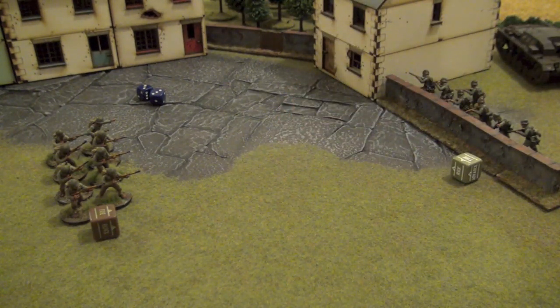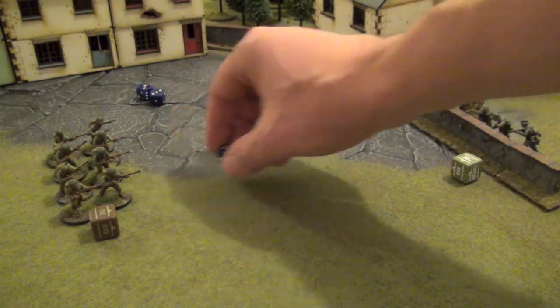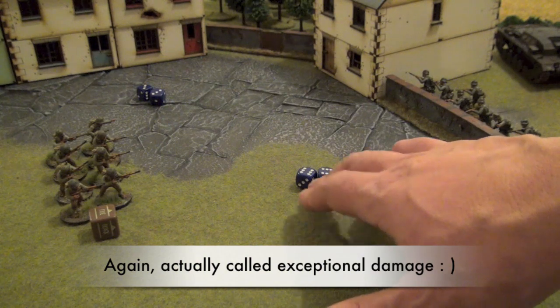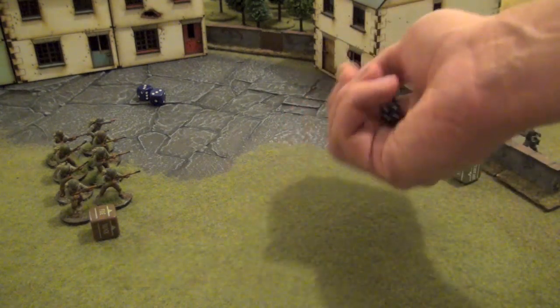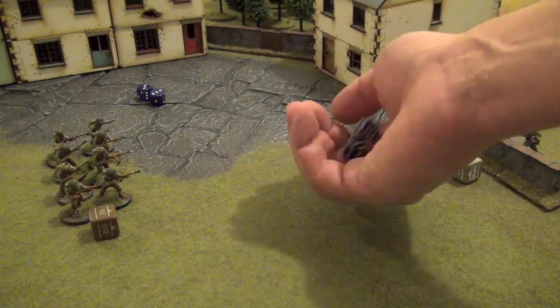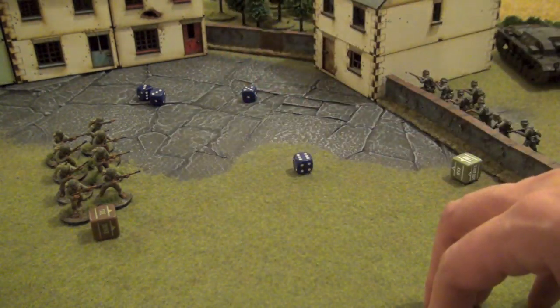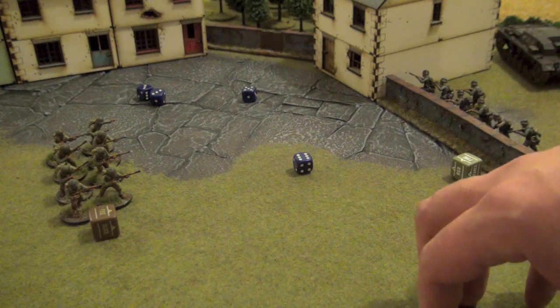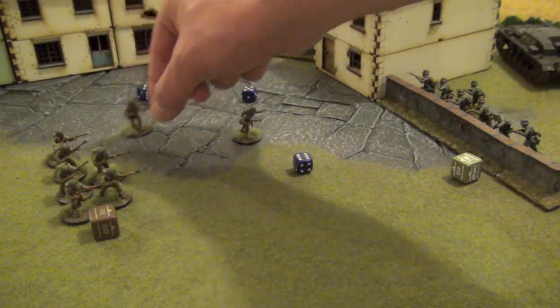We get three hits. Now let's determine if the Americans will suffer any casualties. Because the Americans are also regular infantry, we will need 4+. We get two casualties and two massive damages. Let's see if we're able to pick out the models we want to discard — we re-roll those two sixes and we get a six. By getting a six, I'm able to choose the model I want to discard: in this case I will discard the NCO and a rifleman.